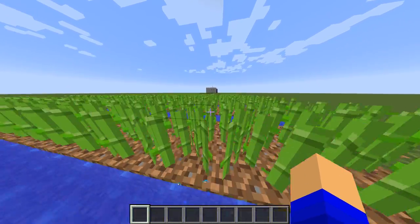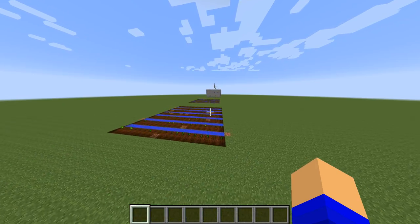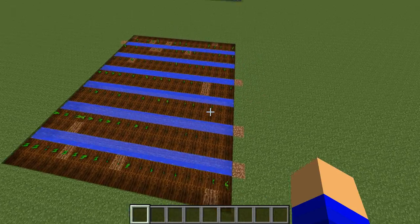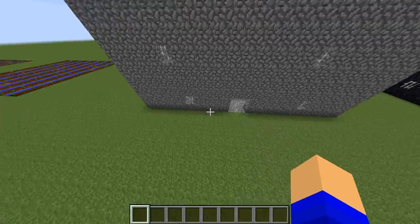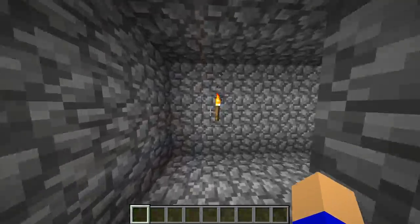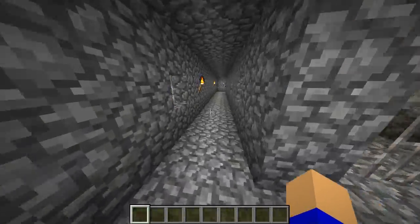Next is the sugar cane farm — that one's cool. Then the melon farm, and then the pumpkin farm. And this one here is a prison where you can lock people in.